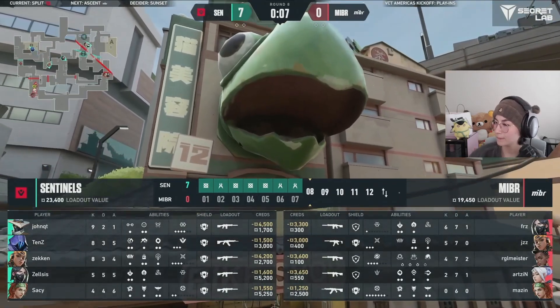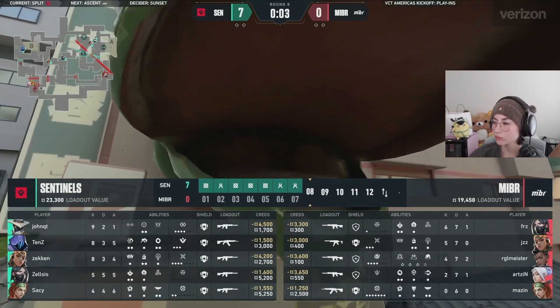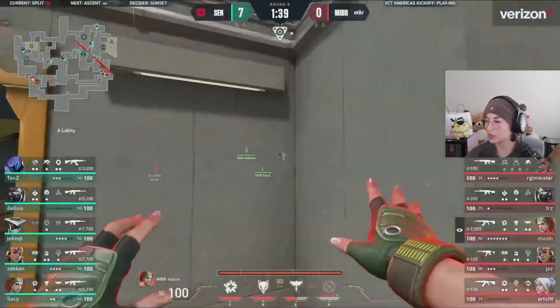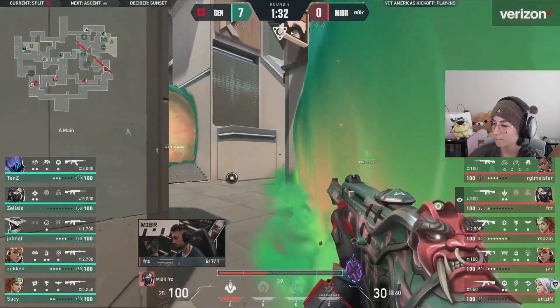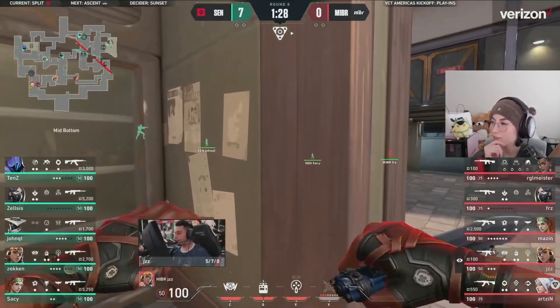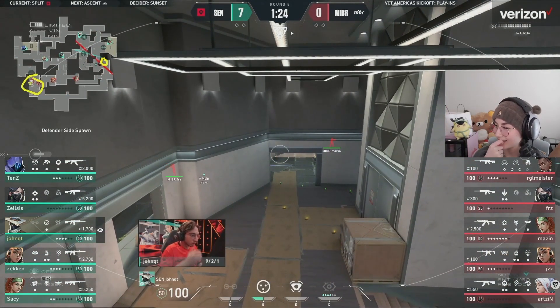Might be looking at one of the fastest maps we've seen in America. Notice how they've moved their defensive setup again — quick, swift. 13-0. JohnQT was anchoring B in the previous round, this time moves his setup back over towards A. Now very difficult to get a read on exactly what's going on when your players on the outsides of the map play such passive positions.